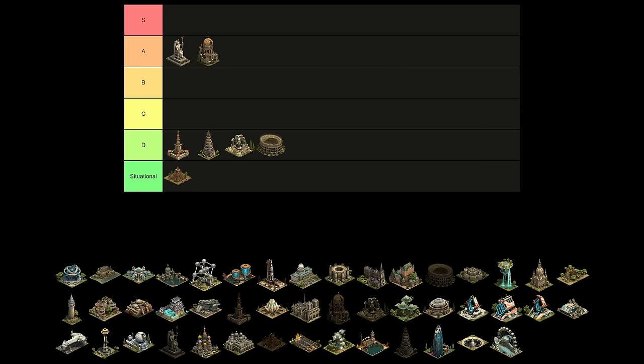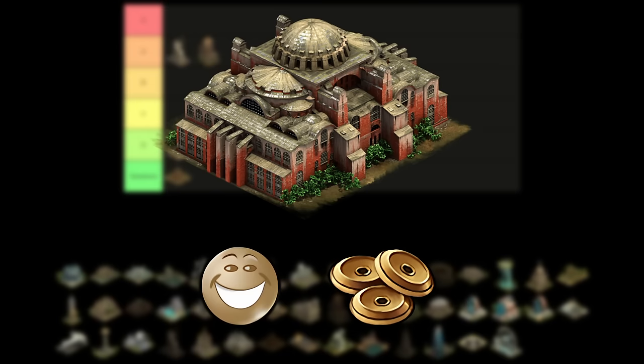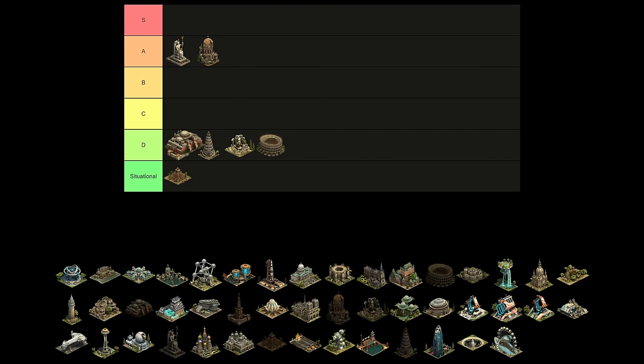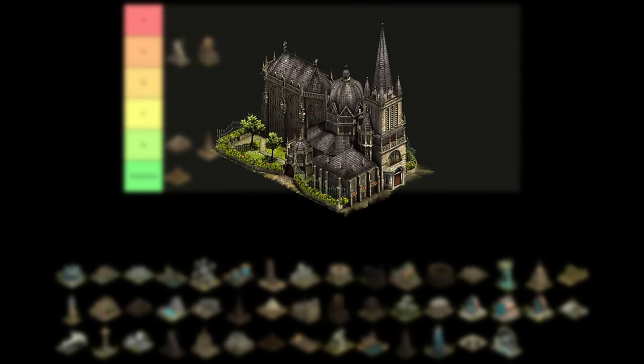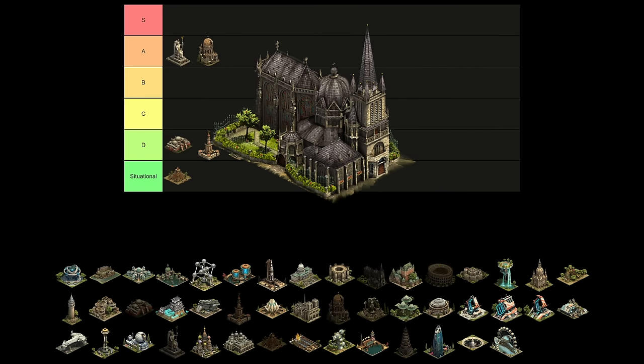In the Early Middle Ages, you can get the Hagia Sophia, which is 6x7 and provides happiness and forge points. However, its efficiency is so bad that it takes until level 70 to hit one forge point per tile. This goes straight to the high D tier. As for the Cathedral of Aachen, I think it deserves a higher rank. This 4x6 building gives us attack boosts and coins and is decent for them. Due to the Cathedral's large size, I can't give it as high of a ranking as the Statue of Zeus, but it's still definitely A tier.